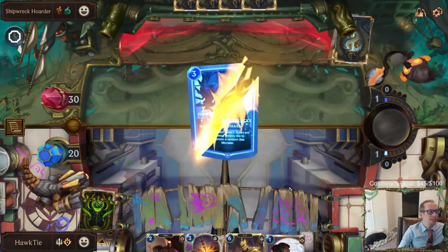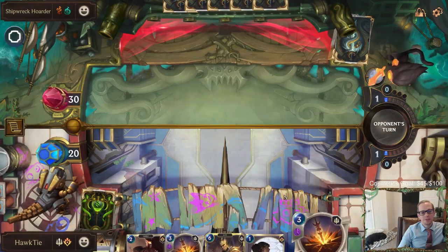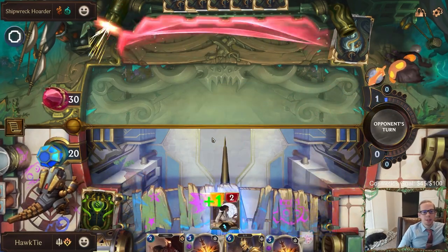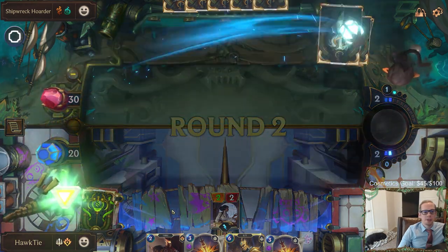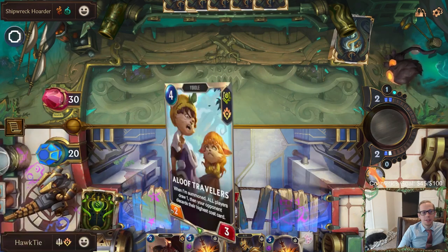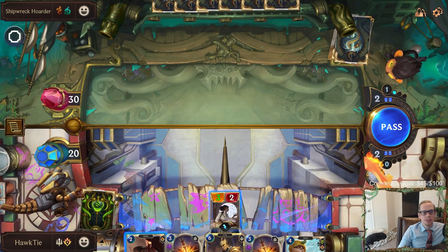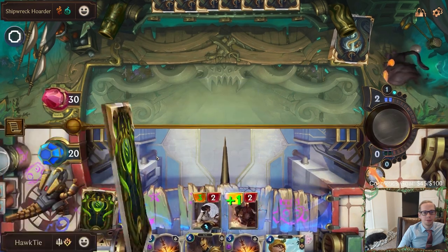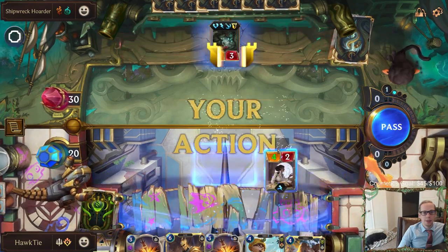This is the second attempt - we attempted one time yesterday and I messed up the Nautilus battle. I'll talk more about that when we get there, but I went for trying to mill Nautilus to win instead of normal damage. That was definitely the wrong decision.